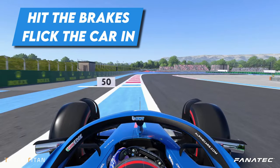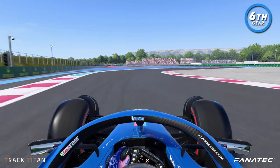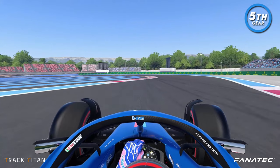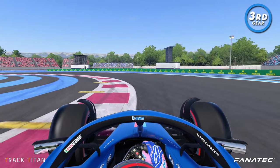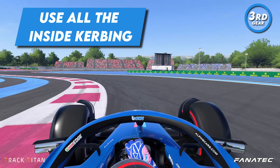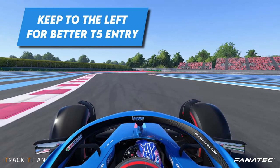We hit the brakes around a 50 meter board from high speed and flick the car into the corner, shifting down to fifth gear for the apex. We take all of the flat inside kerb keeping within track limits. We're immediately into turn 4, which we take in third gear to help rotate the car. Try to use all of the inside kerb and keep to the left side of the track on exit for a wider entry into turn 5.